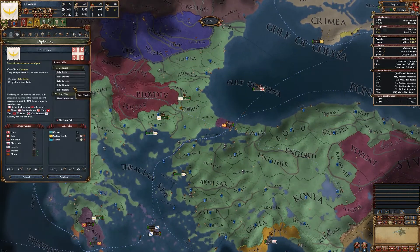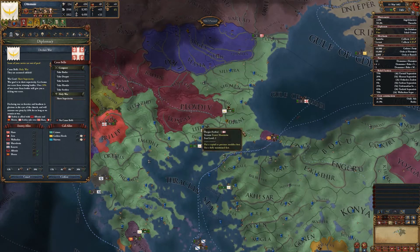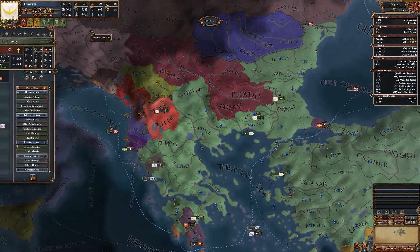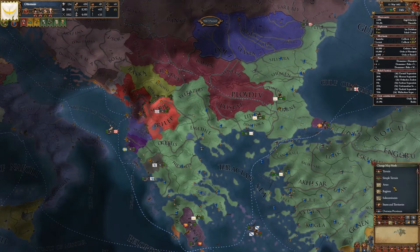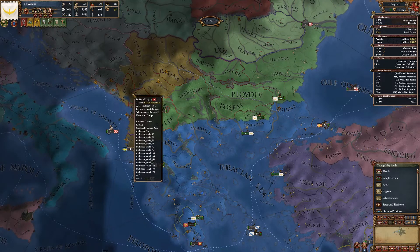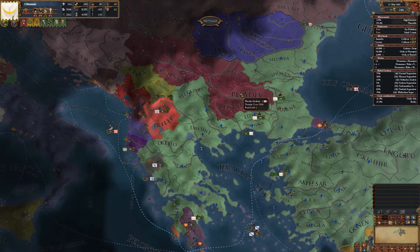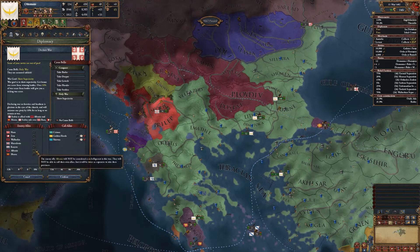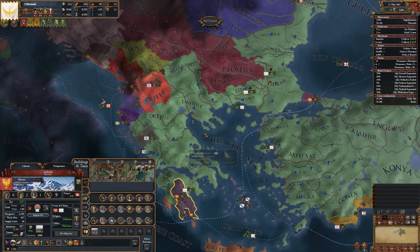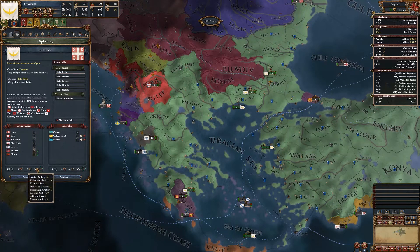There are countries in the world that are yearning to join ours, so I'm gonna fight Serbia. I should get cores on these four provinces once I take Constantinople, so I'm gonna take at least those. The Albania region is also included in that. Albania is only allied with Serbia. They'll call in Albania, and Marea is also allied to Serbia. All of these countries and Serbia have 13,000 men between them.